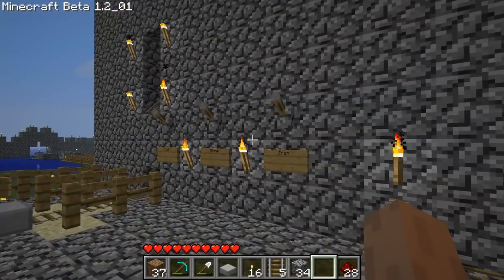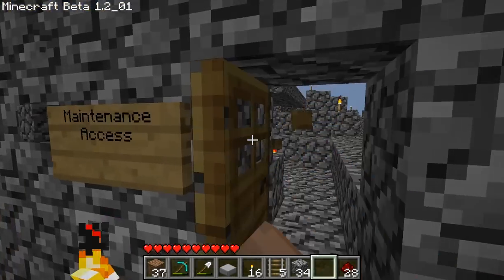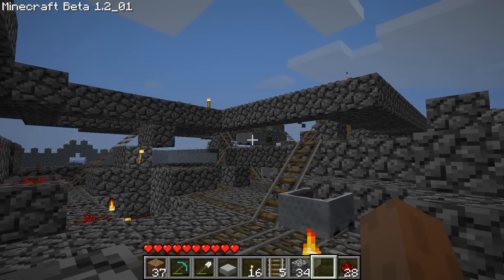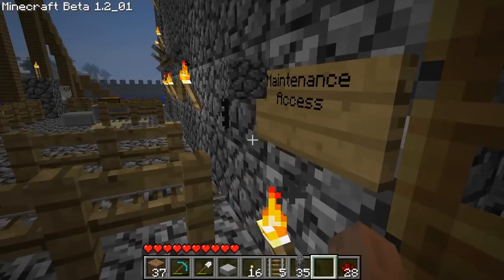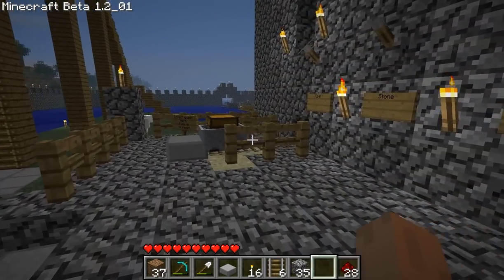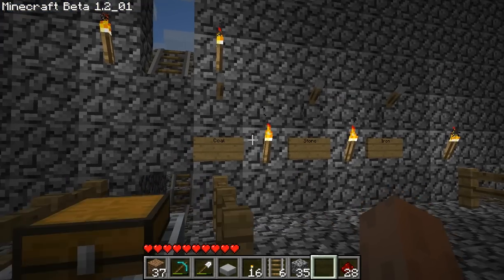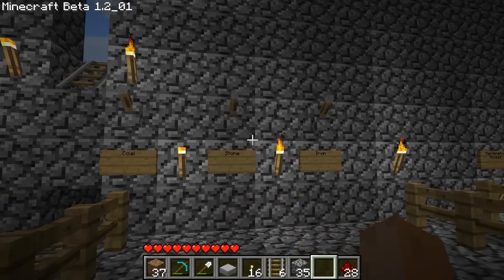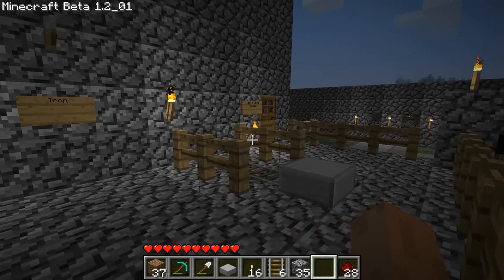We'll go hit a switch for iron, and we can look at it real quick. Here it goes — and it's out. With this design and the automatic dispensing, you really should only push one button at a time, because otherwise you're going to get the carts mixed up and they won't go back to where they're supposed to.